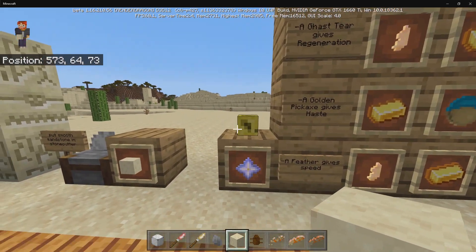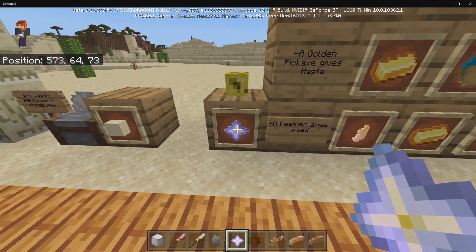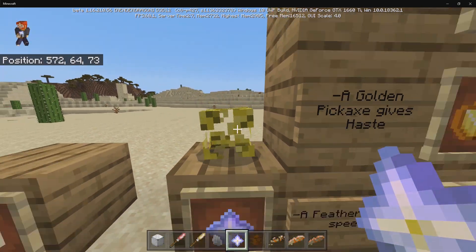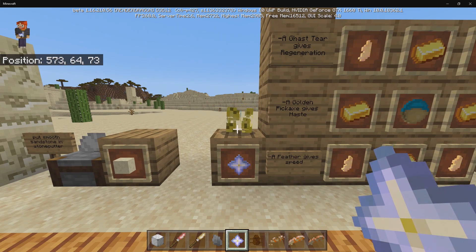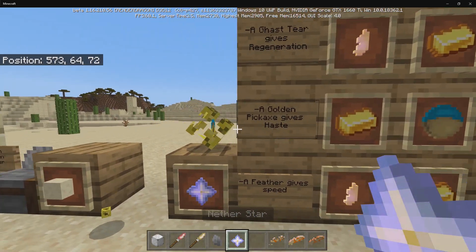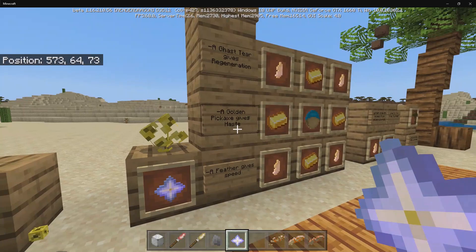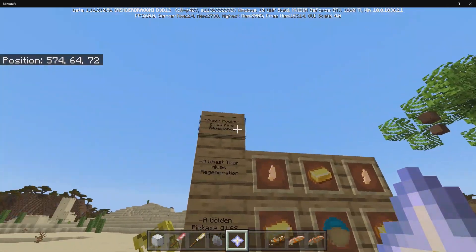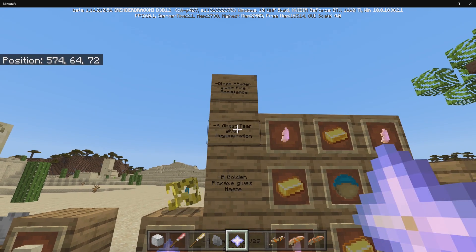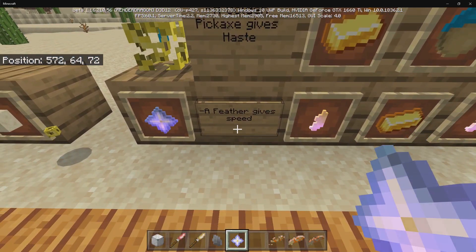Moving on to the desert furrow: here's the recipe for crafting it. If you get another star and interact with it, it becomes a mob. To deactivate it, just use an empty hand. A cool feature is that different items give different effects when used with it: blaze powder gives fire resistance, a ghast tear gives regeneration, a golden pickaxe gives Haste, and a feather gives Speed.